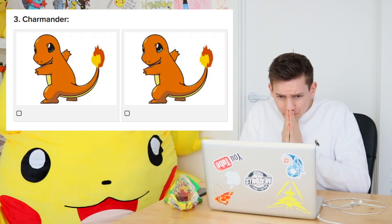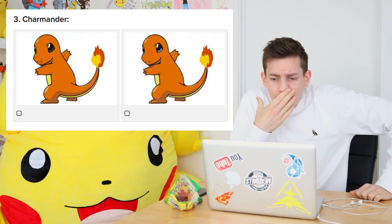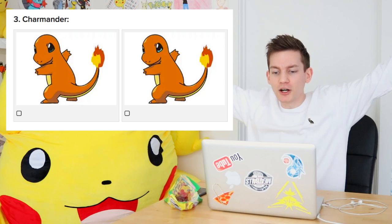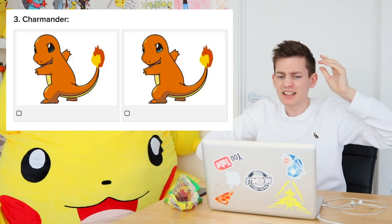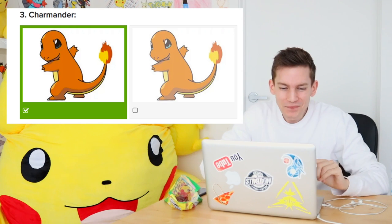Hopefully you guys got that one as well. Three, two, one. Boom. Charmander. Okay, this is not official artwork. What is this? The eyes - one's got really light blue eyes, the other one's got really dark eyes. In the anime, I'm going to say he's got dark eyes. Come on. Yes!